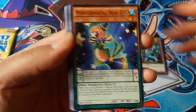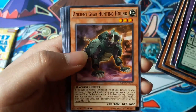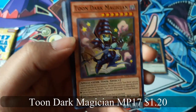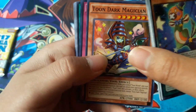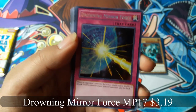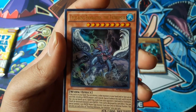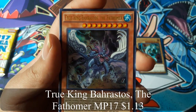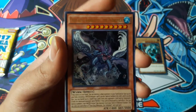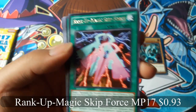Performer Pal, Seal Eel — ooh! Toon Dark Magician — that's cool, I like that. Drowning Mirror Force for a Secret Rare — that's a good card. True King Barthoros the Fat Timber — I don't know if I'm saying that right — for an Ultra Rare, that looks cool. And Rank Up Magic Skip Force for a Rare.